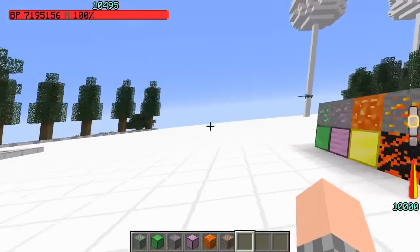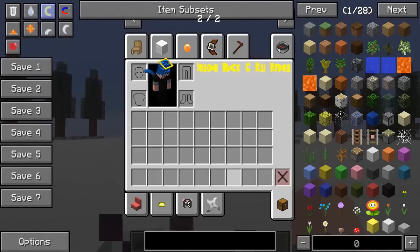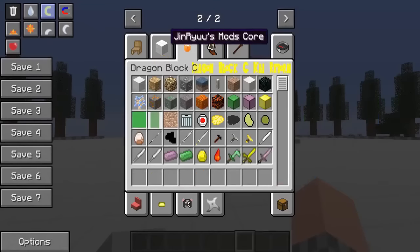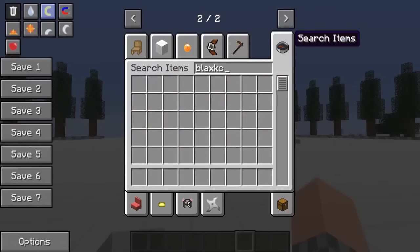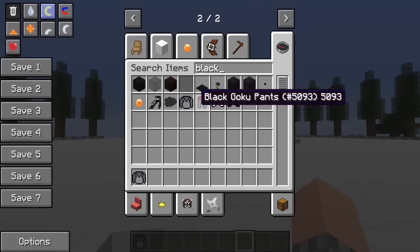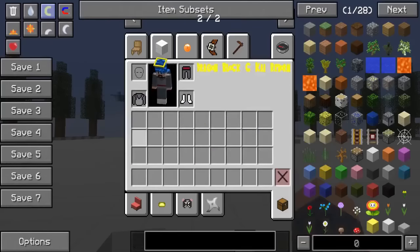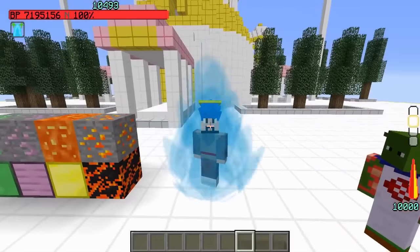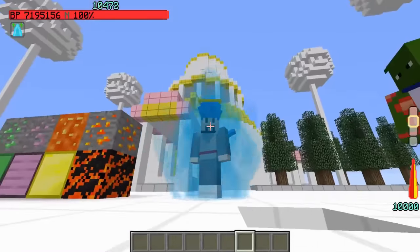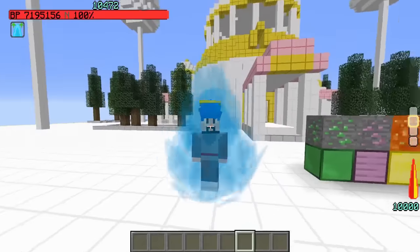A new thing — a new outfit, I should say — that he added, that I think looks actually really awesome, is the black Goku GI armor. Let's see if I can find it. Alright, so here's the black Goku armor. This looks pretty awesome. And since I have everything blue, it looks even cooler. Maybe if I had a black or gray it'd fit more, but I like the way I have it in the single player show-off world for the new updates.